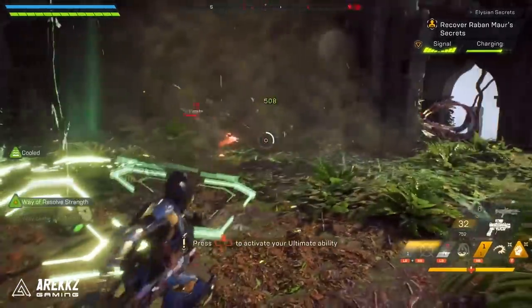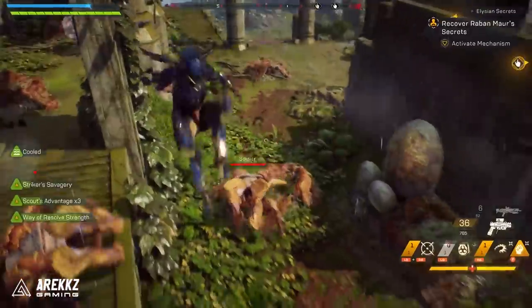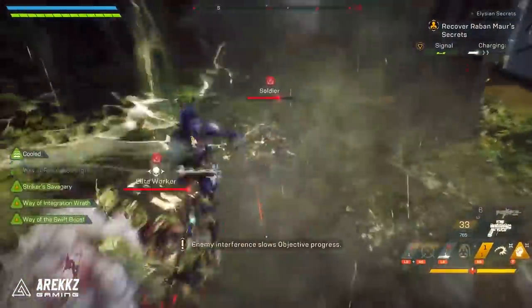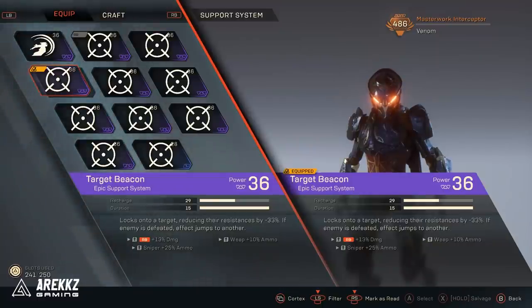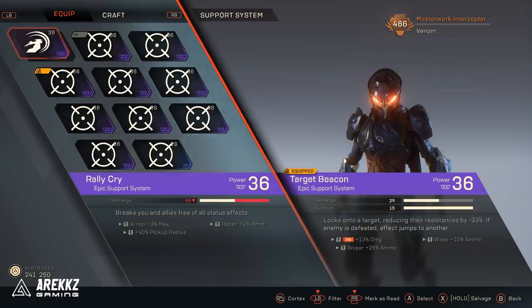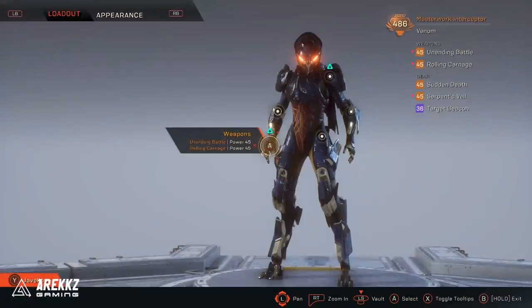For your Support System, generally speaking you will be taking Target Beacon. It is good both when you're playing solo and in a team — throw it on the enemy and you deal more damage. However, if you don't have that or you have a better Rally Cry and want to deal with status effects, then fair enough, run with whatever you please. But Target Beacon is generally the one you want to pick.